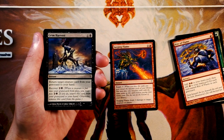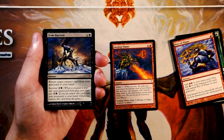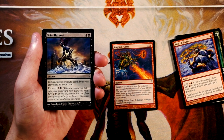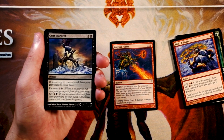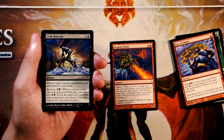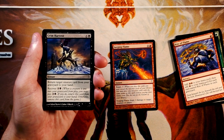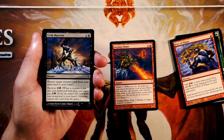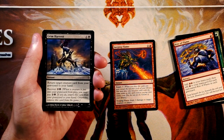Grim Harvest is an instant for 1 and a black. Return target creature card from your graveyard to your hand, and you can recover it for 2 and a black — when a creature is put into your graveyard from play, pay 2 and a black to return this card to your hand, otherwise remove it from the game. It's good regardless, and with the recover mechanic it's even better since you can potentially play it more than once. At instant speed, it can devalue the opponent's removal. I still like Surging Flame better, but this is solid.